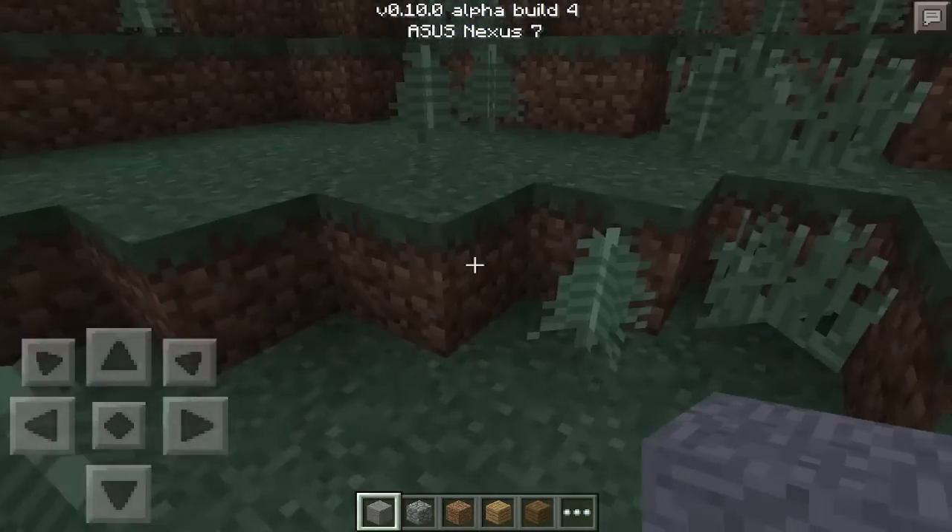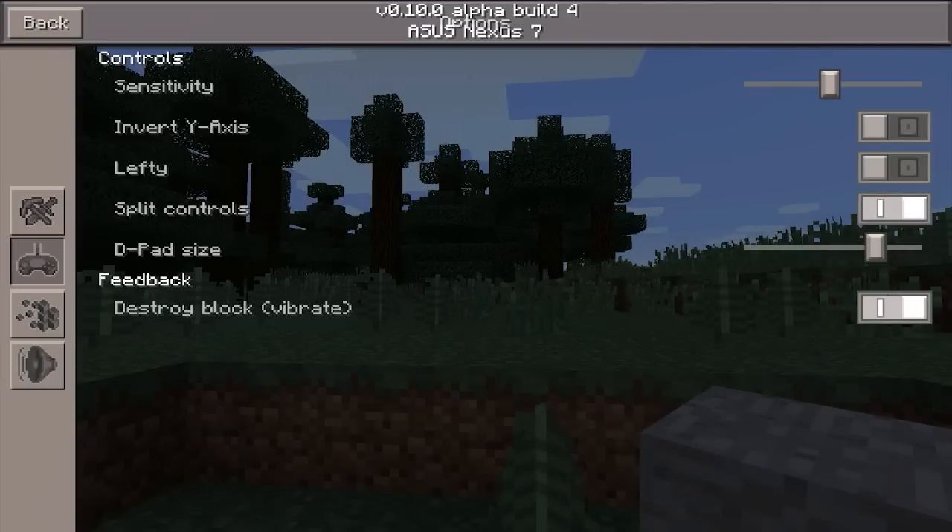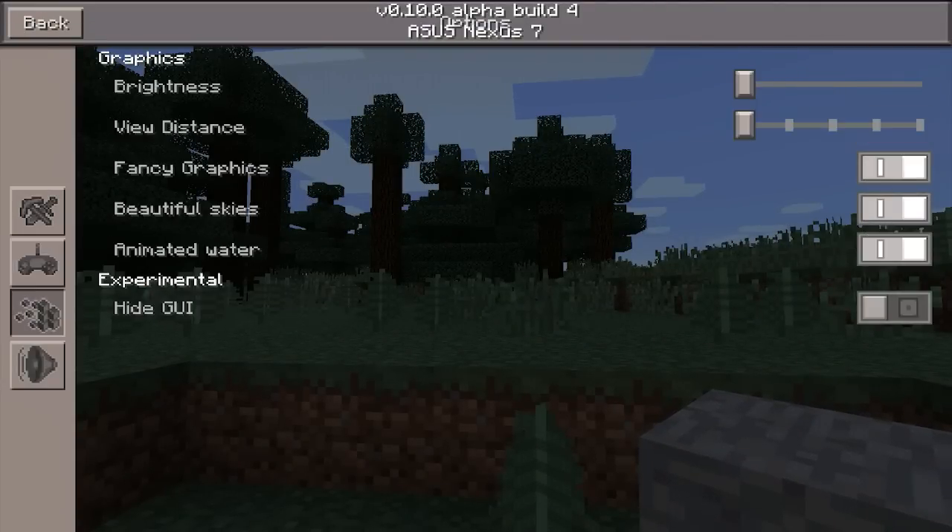First of all, your settings get reset every single time you update. I'm going to drag my sensitivity down just a wee bit, and then let's check on our render distance. As you can see, it's on render 1, which is disgusting.